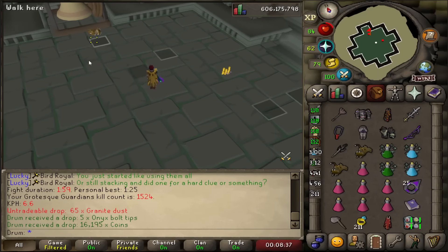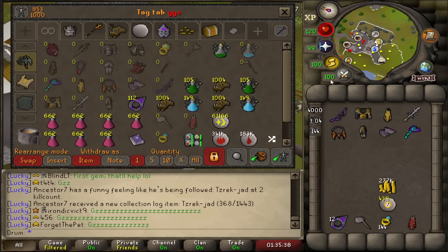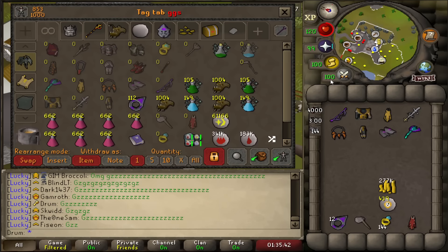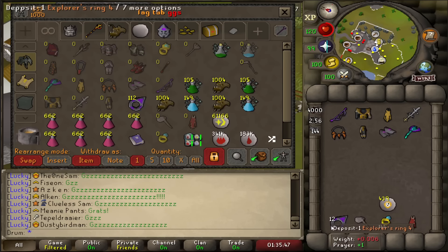No Brimstone Key — what the hell? Oh shit, someone in chat just got the Jad pet at 2 KC! What the hell? Congrats — damn, that's such a cool pet too. I love that pet.